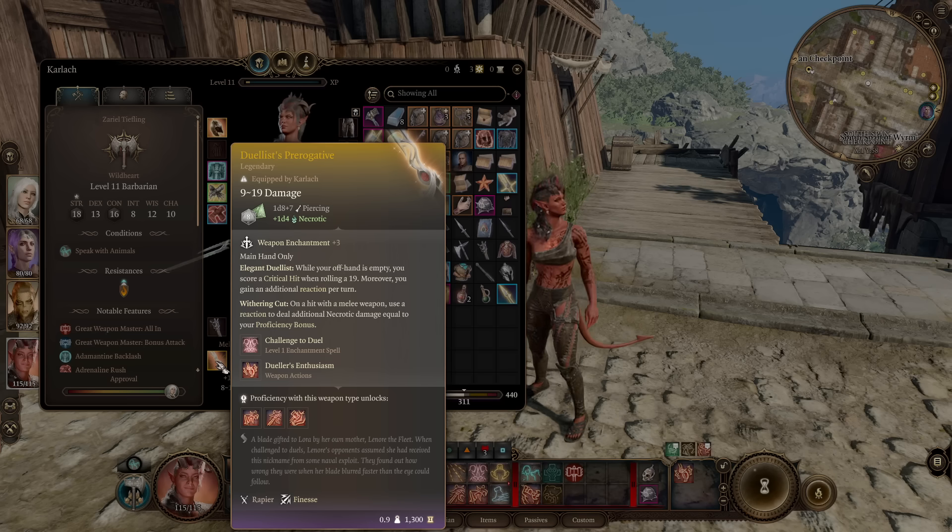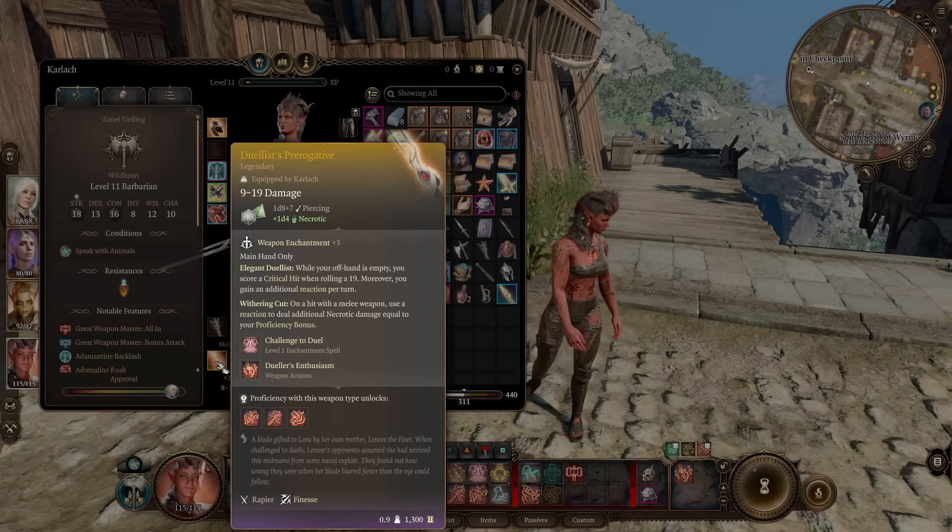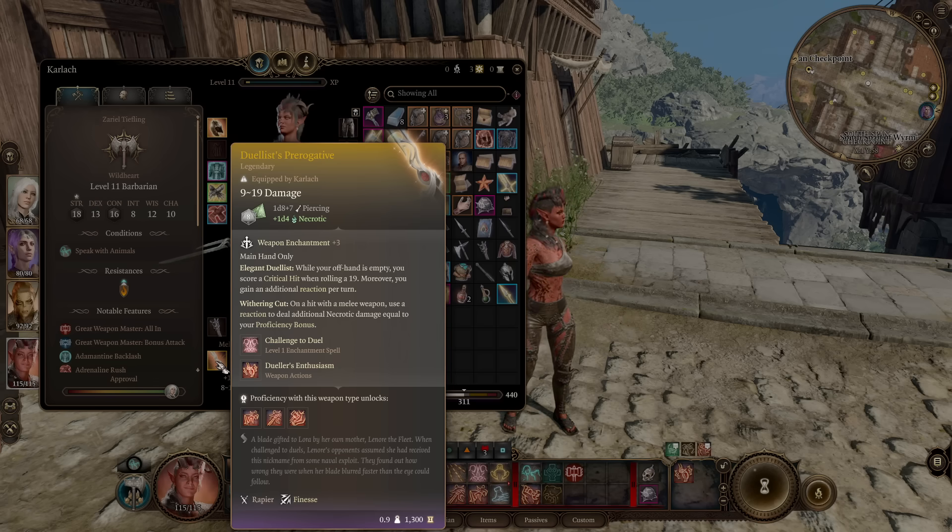Then we get Withering Cut. When you hit with this weapon, you can use a reaction — and remember, we've got an extra one now — to deal more necrotic damage equal to your proficiency bonus. So really, already, it's just a damage monster. And that's before it even has Duellist's Enthusiasm.